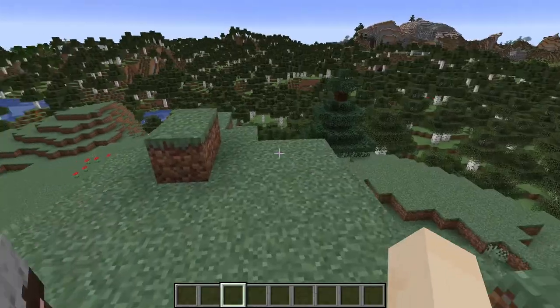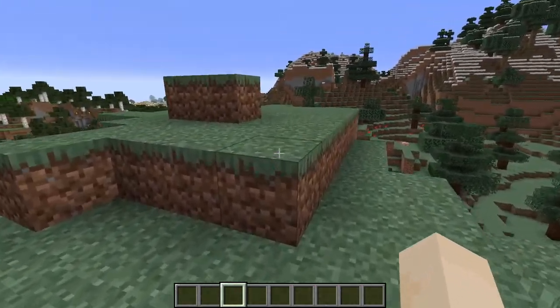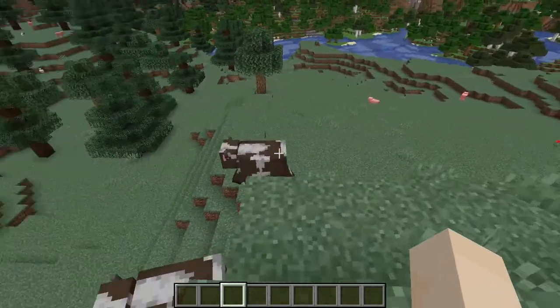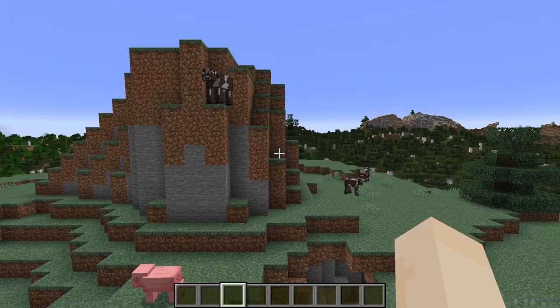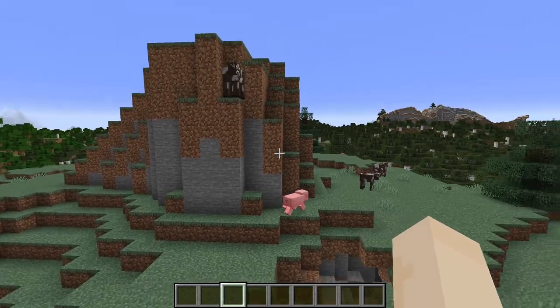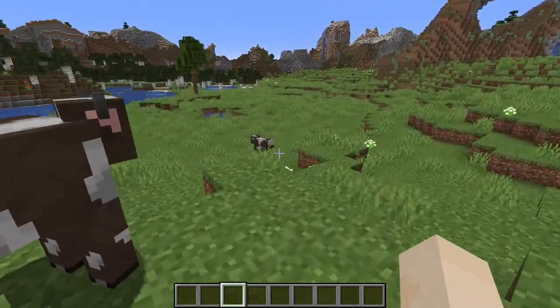Cows will spawn in grassy biomes. Typically they don't spawn in snowy biomes, but there are some grassy biomes that they don't spawn in, including meadows. In Java Edition they spawn in groups of four, but in Bedrock they spawn in groups of two or three. They may also spawn in animal pens in villages.